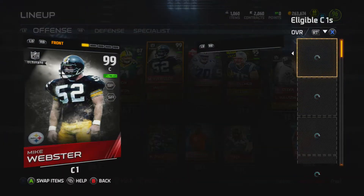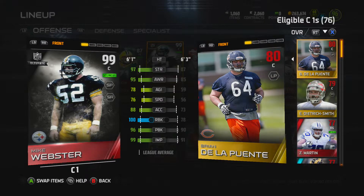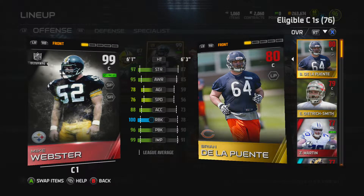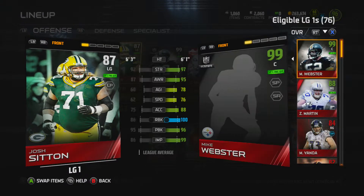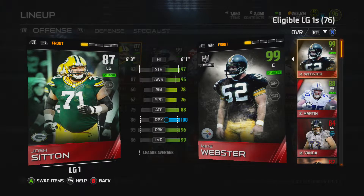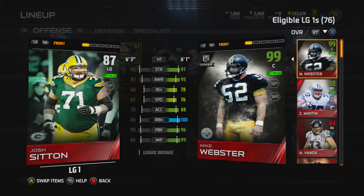Center is 99 overall Mike Webster — this dude is a beast, the best center in the game, better than Kelce. His run blocking is 100 as you can see, pass block 96, strength 97 — he can hold off essentially everybody. Left guard could use an upgrade; I'm doing a set with him right now, hopefully getting the 99 version. His pass block is 95, though run blocking isn't fantastic.